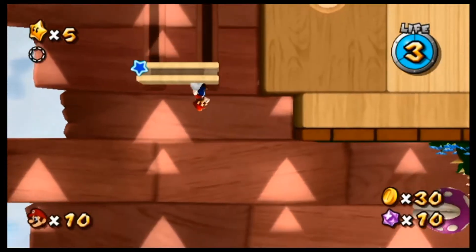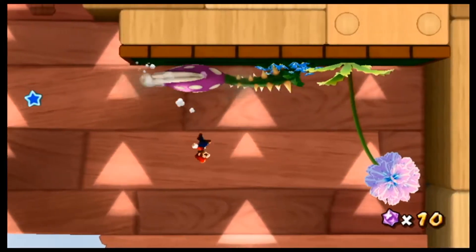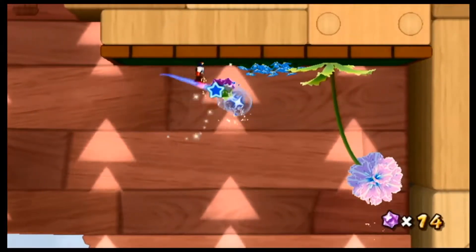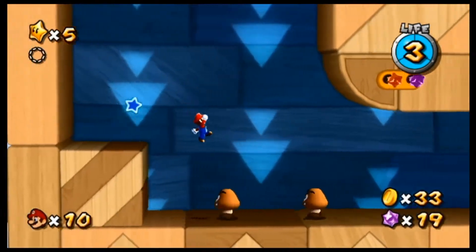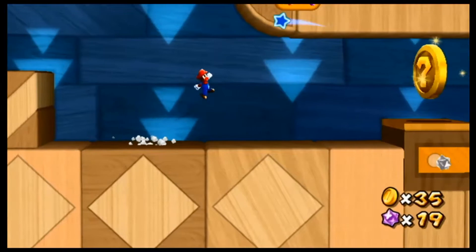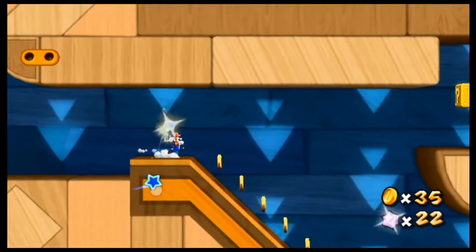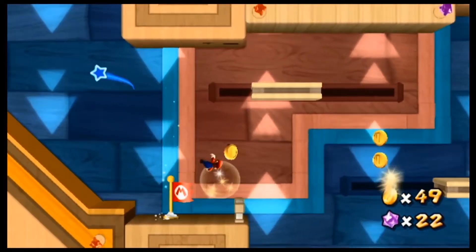We got a giant piranha plant, and then you beat him up. Gravity's still upside down — okay, now it's normal. Oh, look at that double kill right there! We got the checkpoint. Let's come here now.